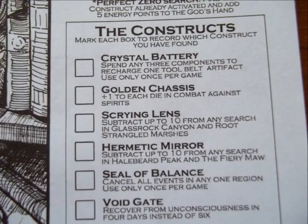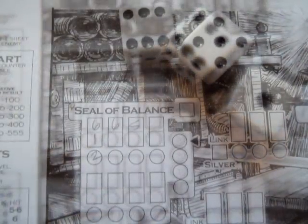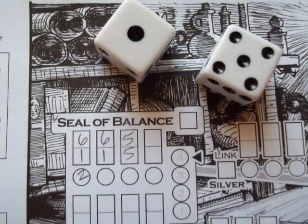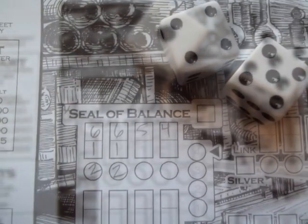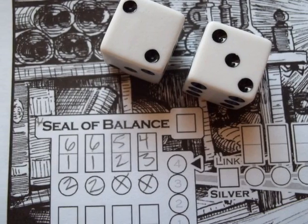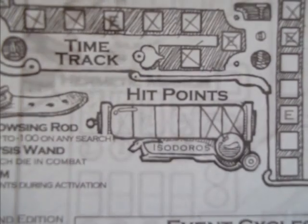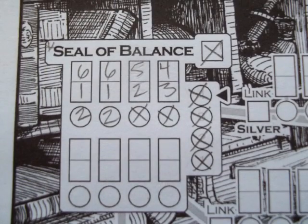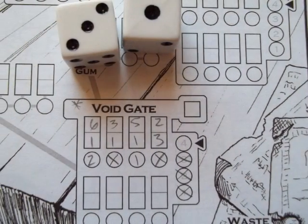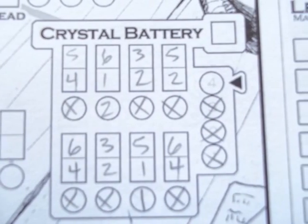Once a construct is found it can be activated. To activate the construct go to the workshop and consult the activation field. Each field has two opportunities of four columns. As with searching, roll the dice and record the results where you wish — do this three more times. This time you will subtract each column separately. A result of five gets two energy points, a result of four gets one energy point, and a result of zero can be erased and re-rolled. Any positive result other than four or five causes a lock and gets no energy points. Any negative result causes the construct to backfire, dealing you one damage and locking out that column. Next transfer the energy points to the activation column — if all four activation bubbles are filled the construct is activated. If the construct isn't activated after completing the top field, spend a day on the time track and try again on the bottom field. If activation fails again cross out one more day and activate the construct.